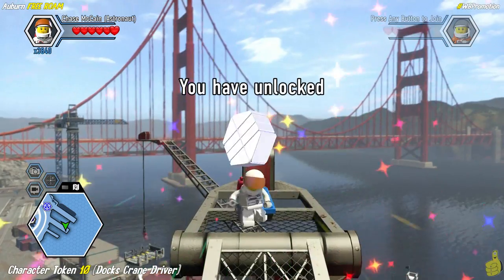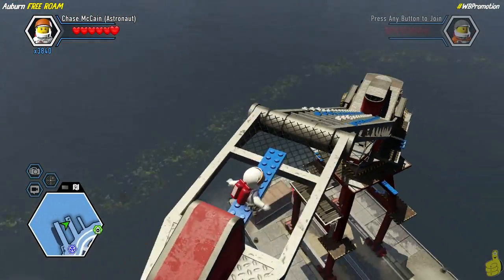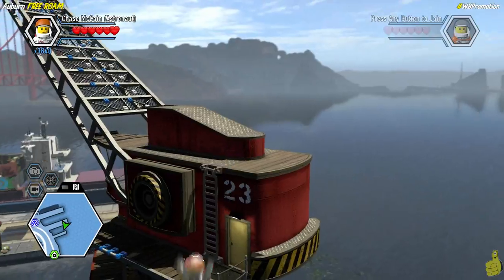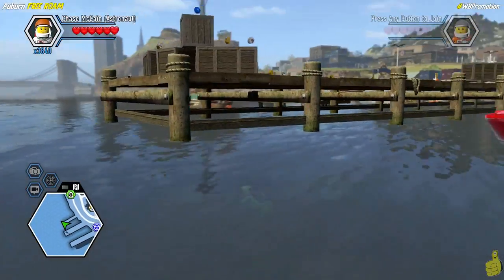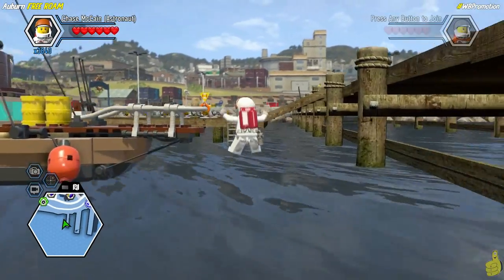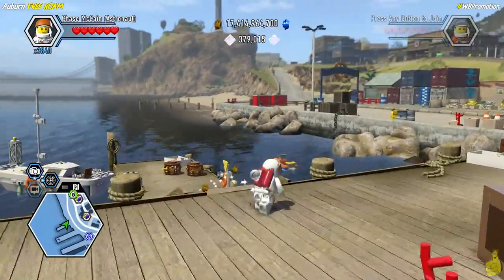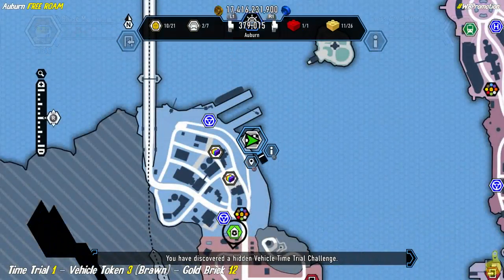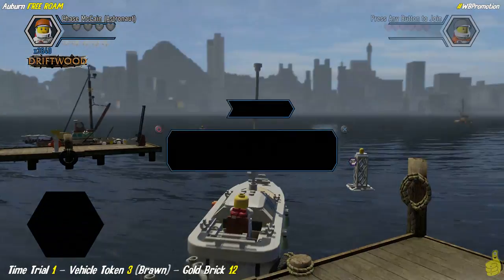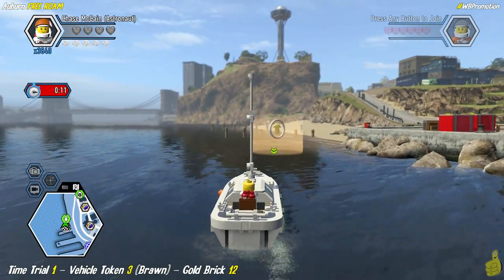Coming down feels like you've got Heelys on. Drop into the water and skip over to the next objective — a time trial. Find the ladder on the back side of the wooden docks and look for the lit-up boat. The time trial gives us a vehicle token for 'Brawn' and a gold brick. The camera also gives an up-close shot of a buoy that needs to be painted.